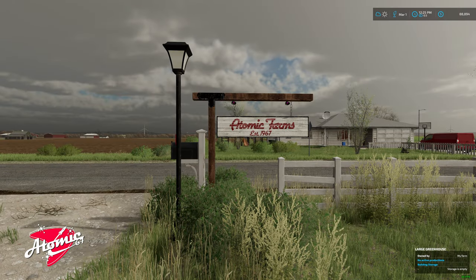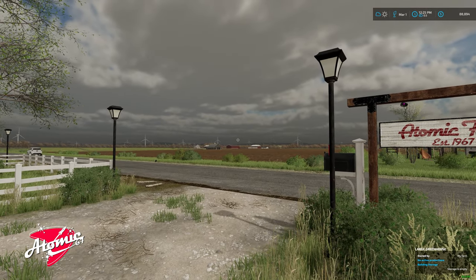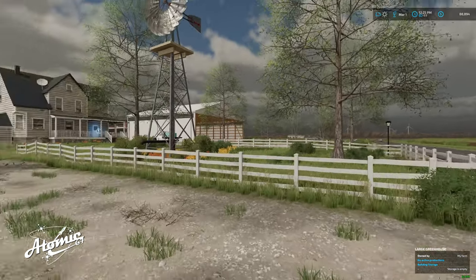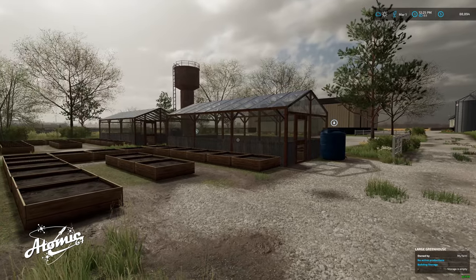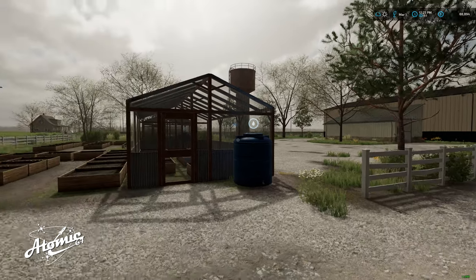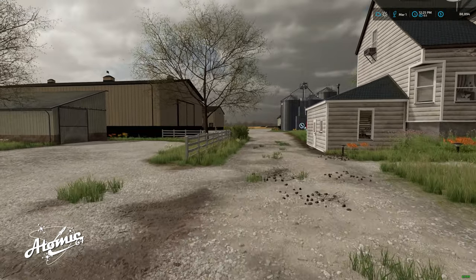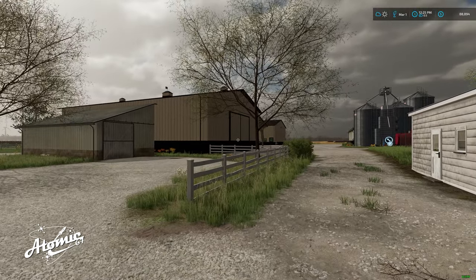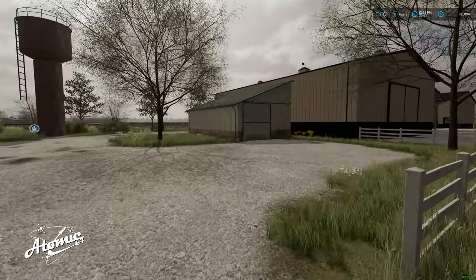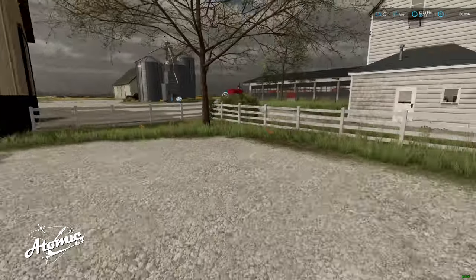Hello everybody and welcome to Atomic Farms. This is the Stone Valley Illinois map — a beautiful map available on Giants Mod Hub. I've made a few changes: placeables, terrain tool work, and little details I like. The sheds were a little too small for my taste, so I replaced them with bigger ones in the same placement, and added little extras, so this whole area has been transformed a little bit.